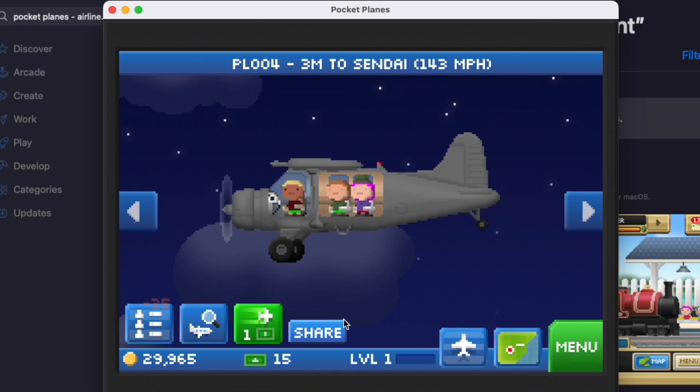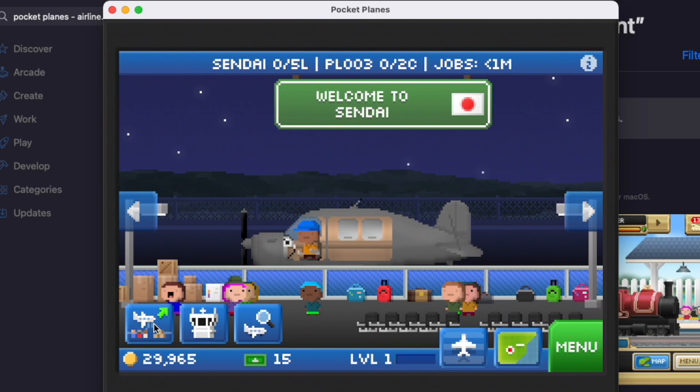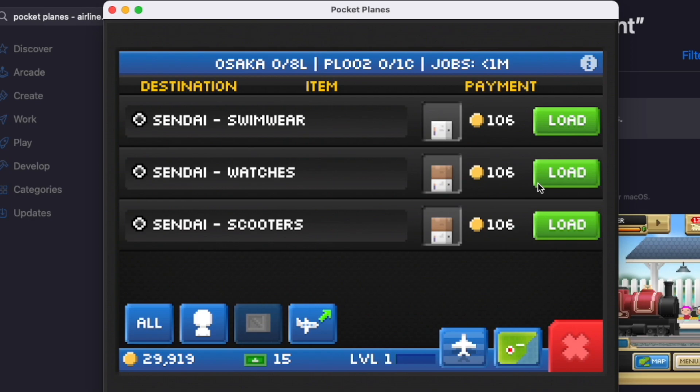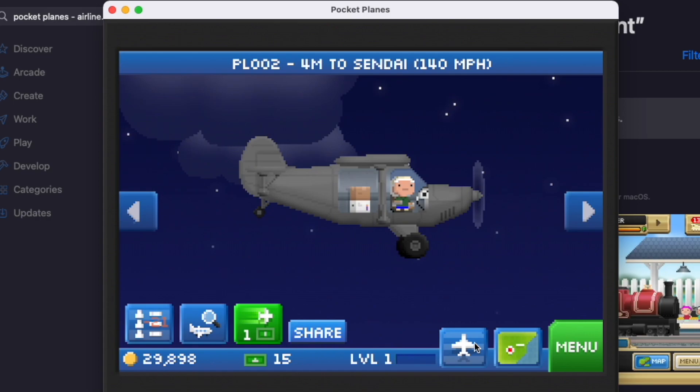Now if you already started your game out in a different region, don't worry — a lot of the things I'm going over will apply anywhere. When you start out a new game, you start with 30,000 coin and 15 bucks. Coins are generally used to expand to different cities and also to buy more plane slots, while bucks are used to expand your fleet of planes.